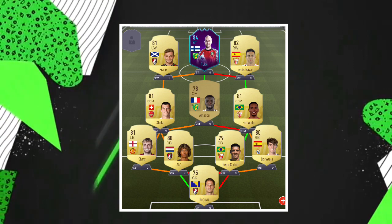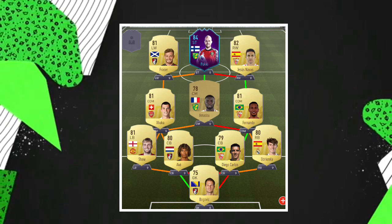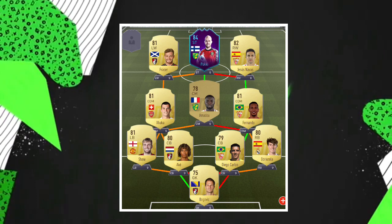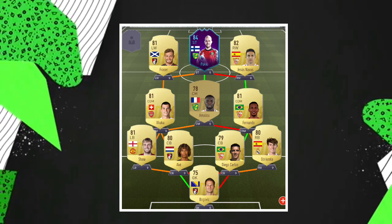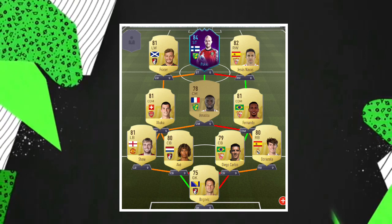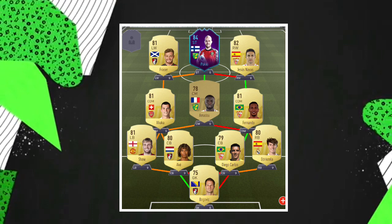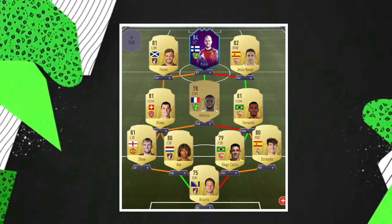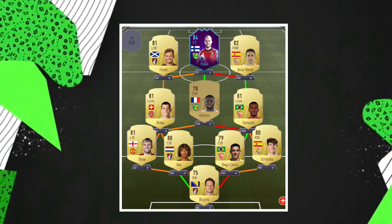The three in midfield is where it gets interesting. We've got Fernando from Sevilla, who gets a perfect link with Diego Carlos and just looks like a really, really good CDM. We also have Xhaka in the other CDM spot, which is very good. But if you're more attacking-minded, maybe put in any BPL CAM there and play a different formation with him as a CAM.